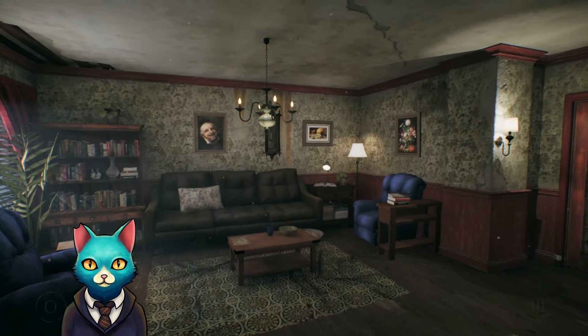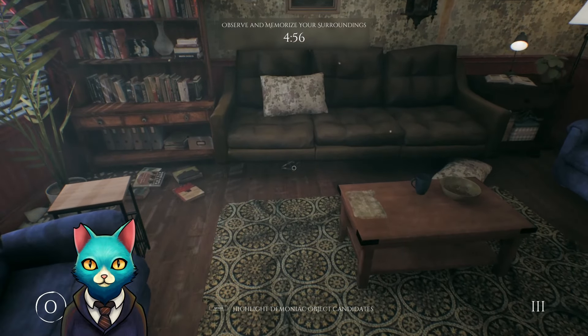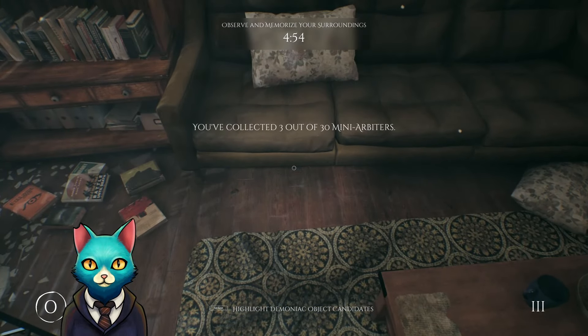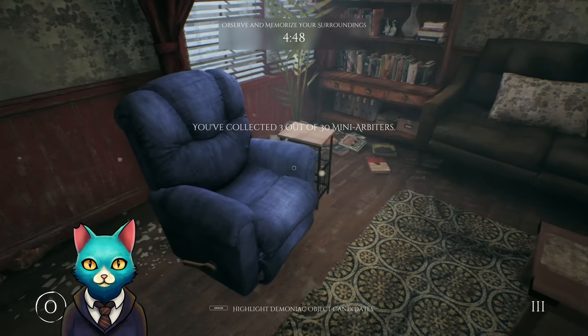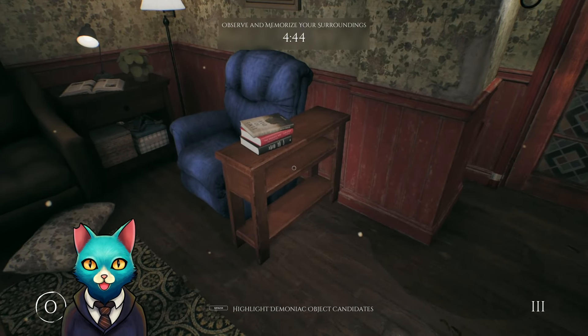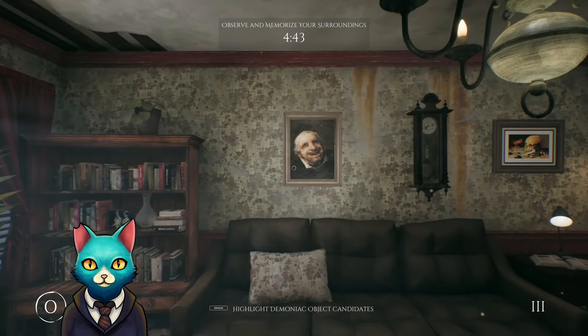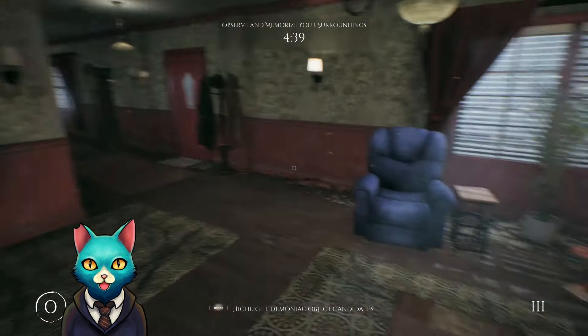Oh yeah, we're moving! There's an arbiter down there — how do I click on you? All right, we got more pictures now: blue chair, tiny table; blue chair, long table with books; happy man; skull; flowers.